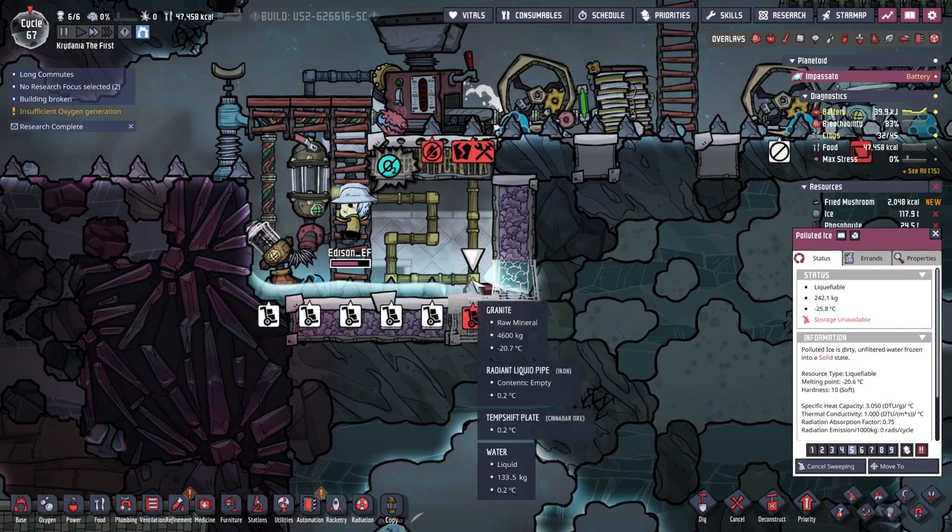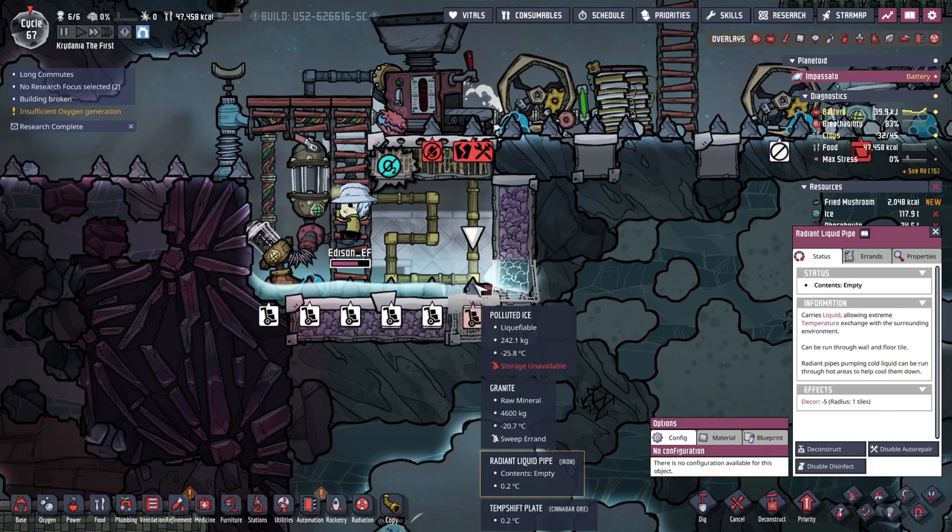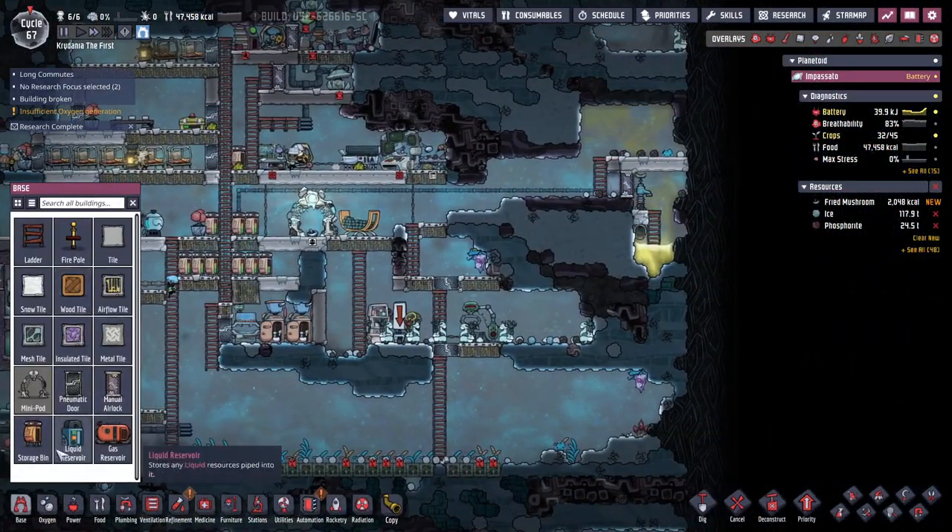Polluted ice — I don't know where that goes. There's no storage for polluted ice. That's unfortunate. So I need to make a storage for polluted ice.